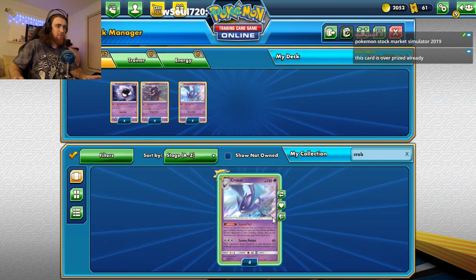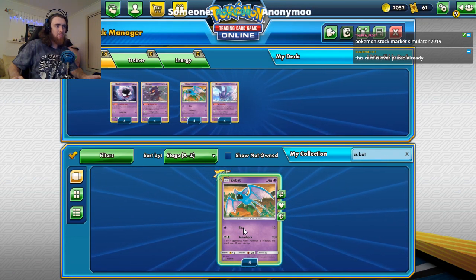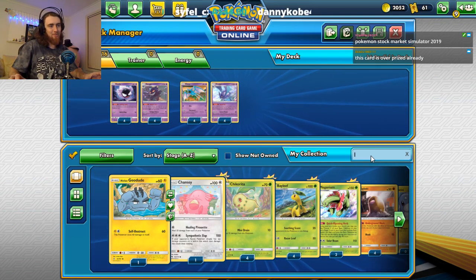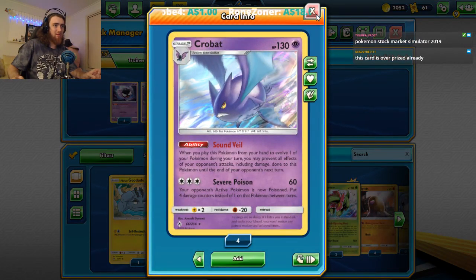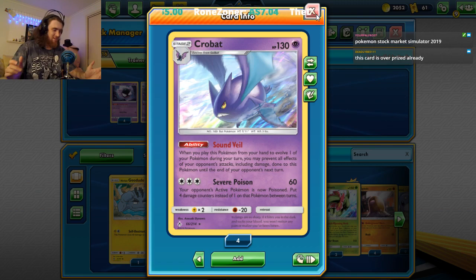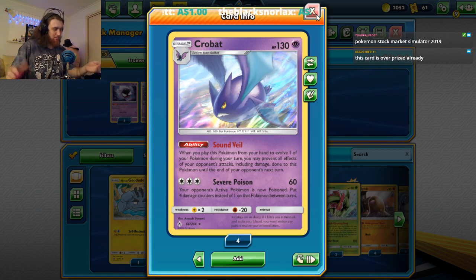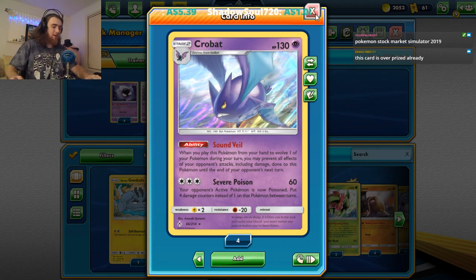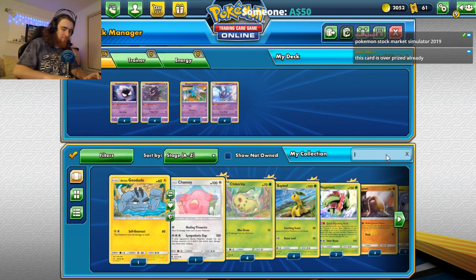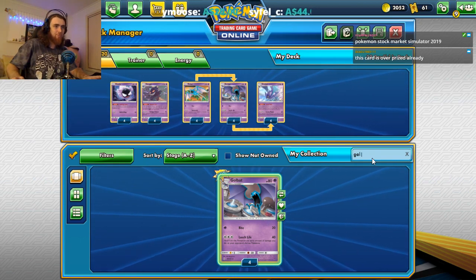Then we want to get Crobat — so we add four of these — and we want to add Zubats. The best way to make a cheap deck that works is just using what's available to you. If you want to get some cheap cards that aren't huge powerful GX and EX like Reshiram & Pikachu, Charizard & Reshiram, or Diancie — which fits into any deck as a staple at 40-75 dollars — then you work with what you have. We want Golbat too: two, three, four. That's great.